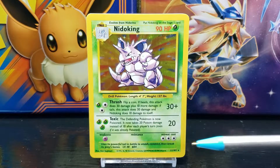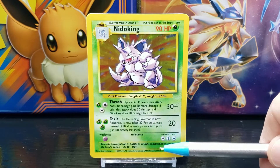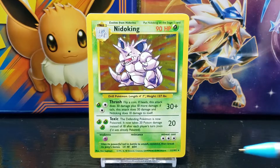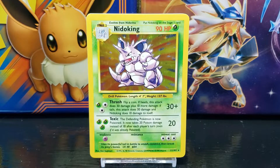Down in the right corner is the card set number, which is number 11 out of 102. Next to that you have the card rarity symbol — the star represents a rare card, and since the background of the card artwork has a holographic foil, this card is considered a Holo Rare card. To the left of the set number you have the copyright information, owned by Nintendo, Creatures, and Game Freak, and the card is made by Wizards.